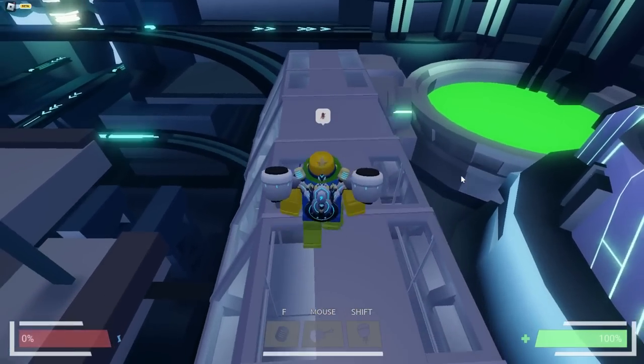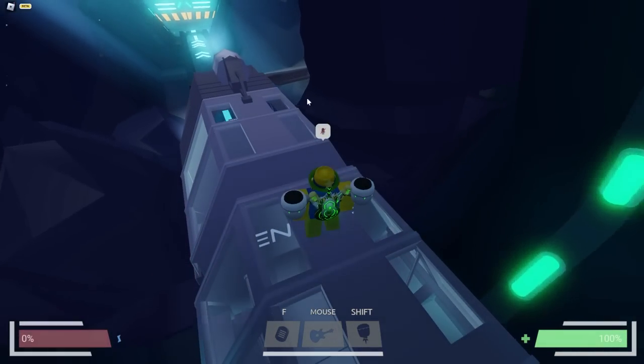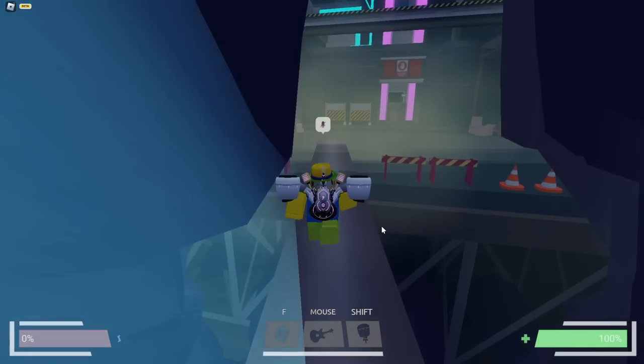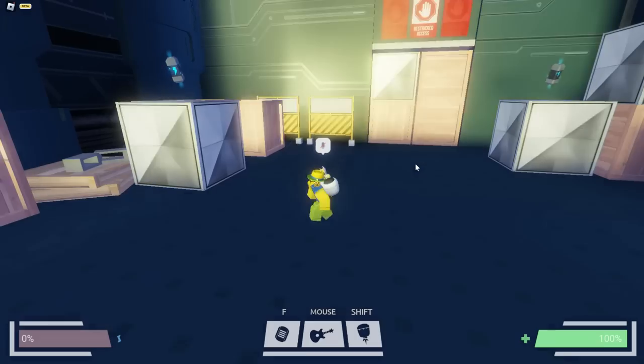Right here we can actually jump on top of the train. You just want to wait until we go through this door and jump on top of this metal thing right here. This is where the next area we need to do is — it's called the construction facility.